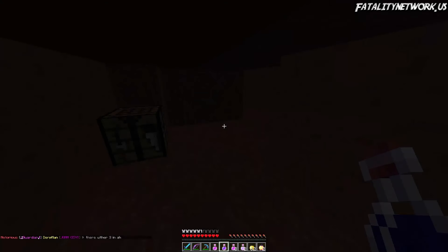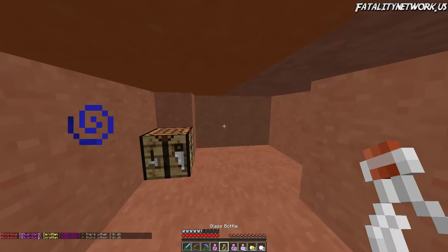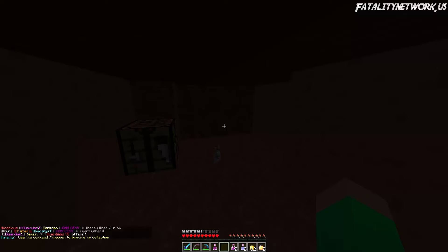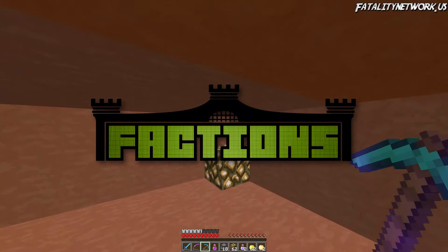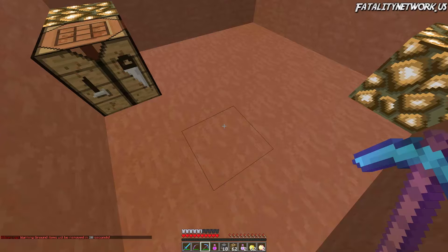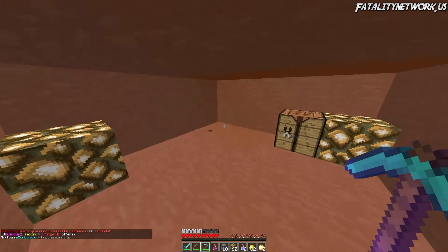What's going on guys, it's Creeps here. Welcome to episode 2 of the Fatality Factions series. The IP will be down below and on the top right hand corner of the screen. Welcome to episode 2.